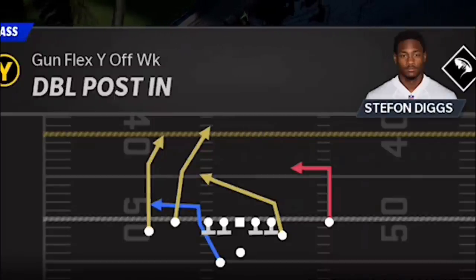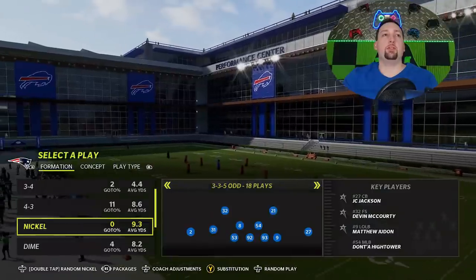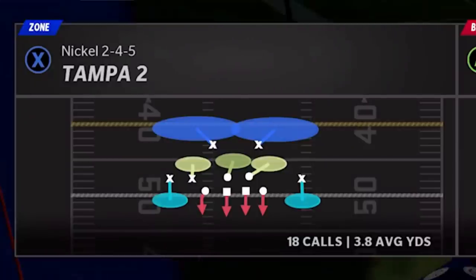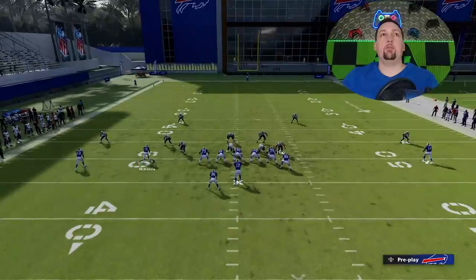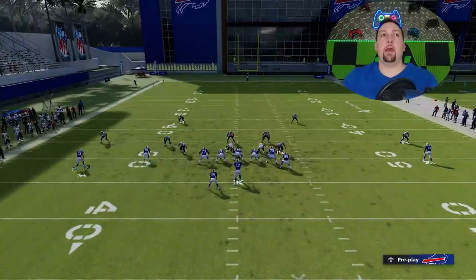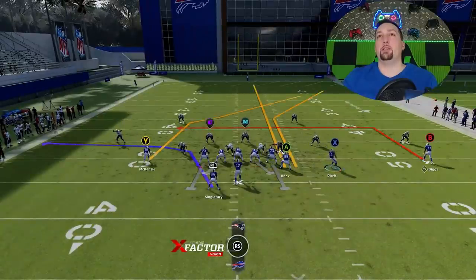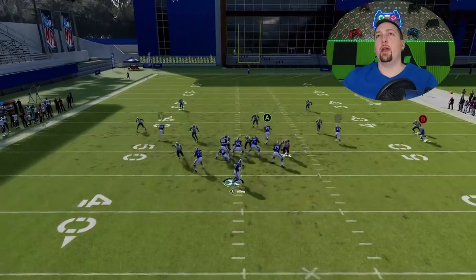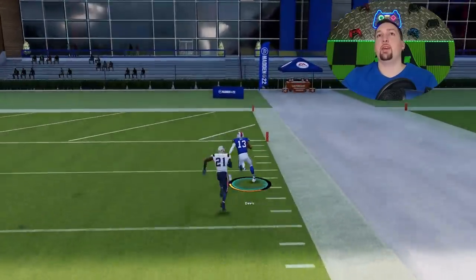The play I'm going to show you today is a super explosive pass play with a lot of different glitchy one-play touchdowns in it: the double post in. Let's start with cover two like we always do. Against cover two, we're going to have to make a motion — you can motion either one of these receivers, they're both on pretty much the same pattern. I'll motion him across and put the A route on a streak. All I'm doing is motioning him across, putting the A route on a streak, and shortening that route — probably putting B on a drag. That takes the corner's attention and lets me throw outside over the top: a very easy one-play touchdown against cover two.